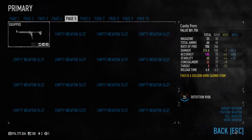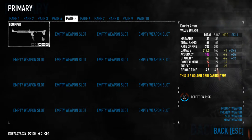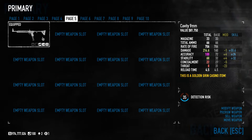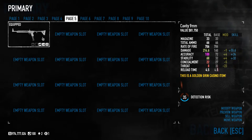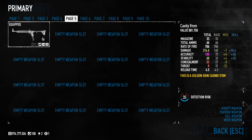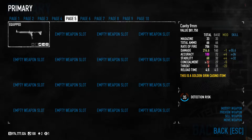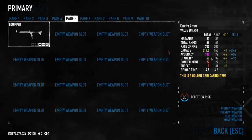Let's take a look at the stats. First one is the Cavity 9mm: magazine of 33, total ammo of 66, so we have two magazines, rate of fire 706, damage of 214.6, accuracy 100, and stability 68. Concealment is pretty damn low.